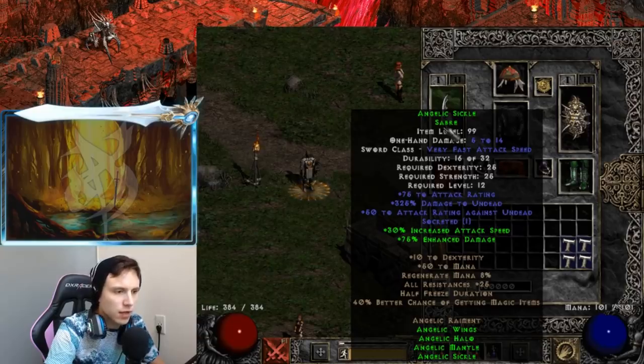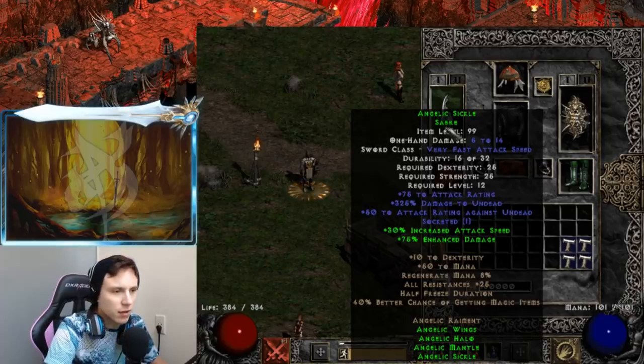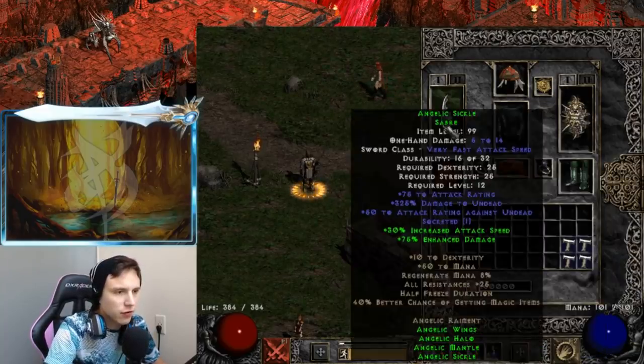You get 75 to life on the amulet and plus one to all skills. Like I said, a lot of these items really don't go to good use anymore in Diablo 2. I want to go over all the sets and see the possibilities. This is a level 12 set — by the time you're level 20 you're not going to come across all the items unless you start trading very early on or trade for them on a high level character and transfer the items over.